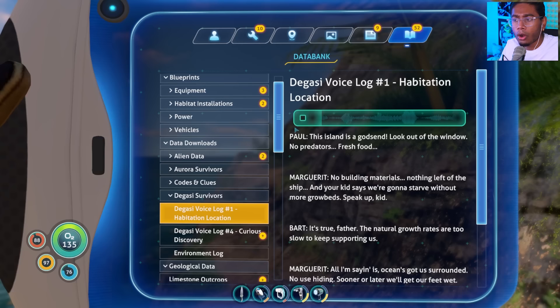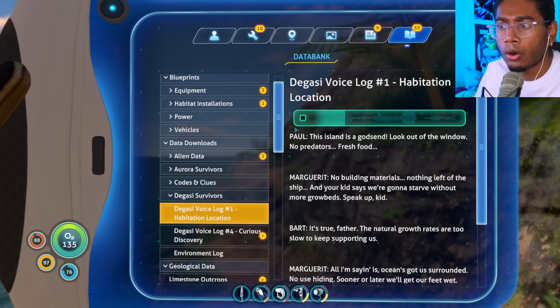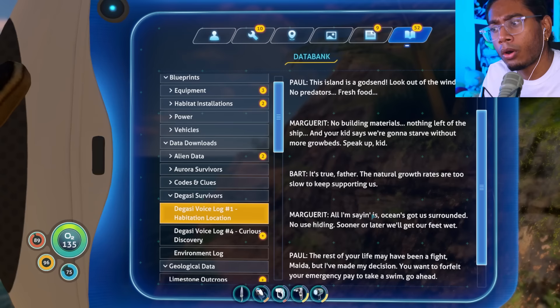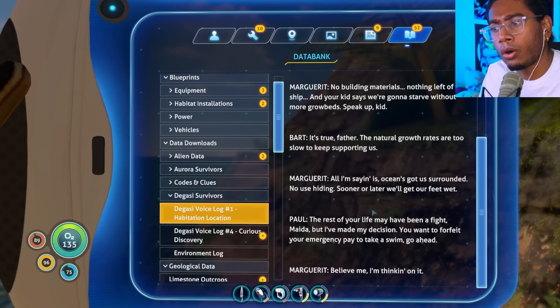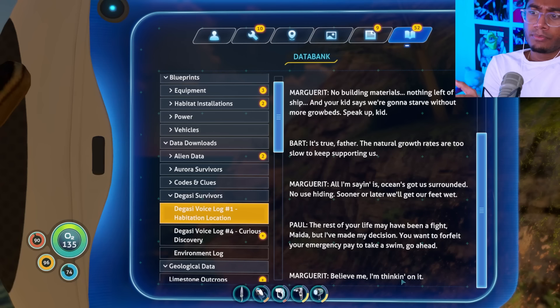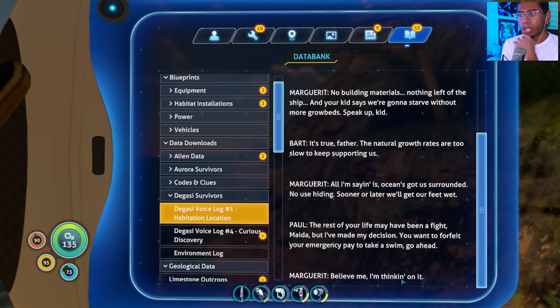This island is a godsend — no predators, fresh food, no building materials, nothing left of the ship. And the kid says we're going to starve without more grow beds. 'Speak up, kid.' 'It's true, father — the natural growth rates are too slow to keep supporting us.' This is like a dad, mom, and son who got stranded on this island somehow, before all of us even crashed here.